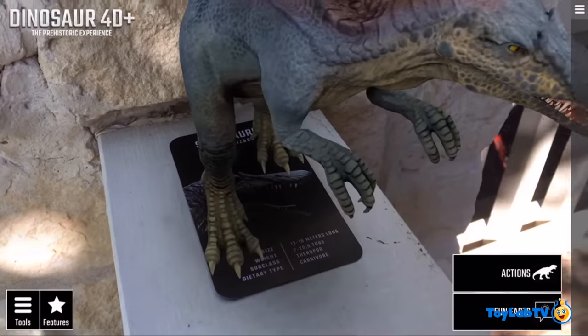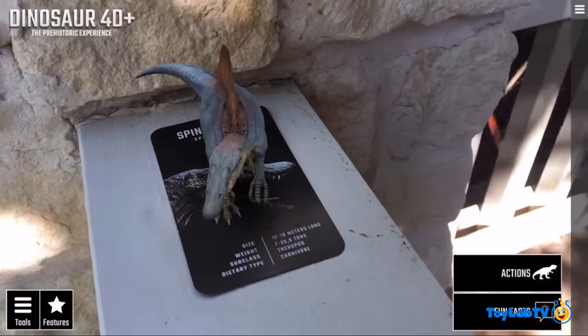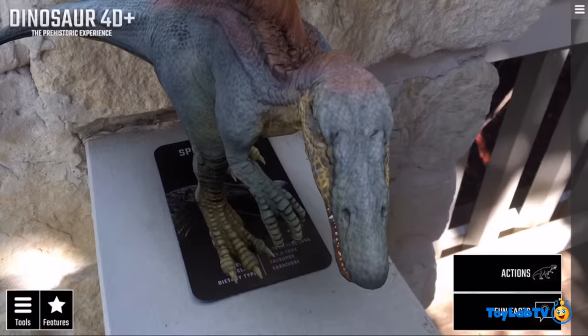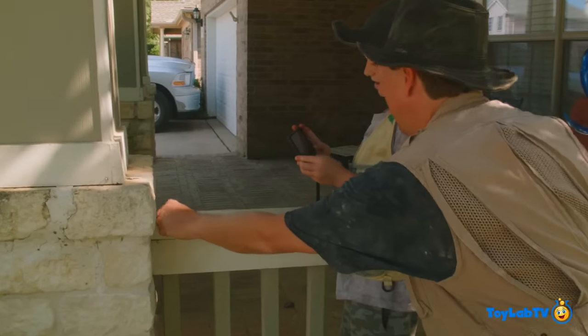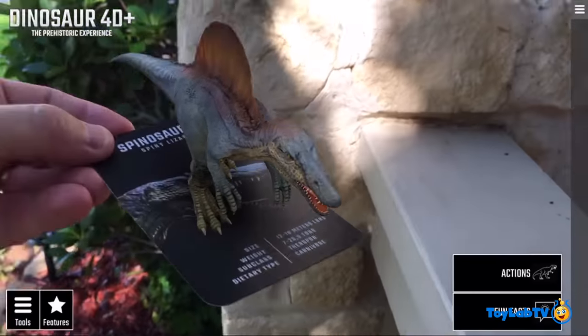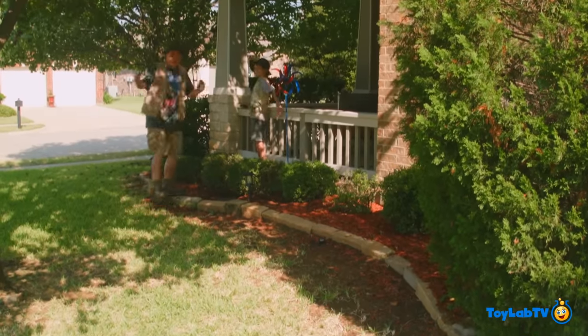You can click on it and pinch it to make it bigger - whoa, that's so big now! And if you hit Actions, he'll start doing stuff. He's starting to walk! I'm going to pick it up, hopefully I won't lose it. Oh there he goes - I'm carrying the spinosaurus! It's big now, isn't it? Okay, let's go see what others we can find.